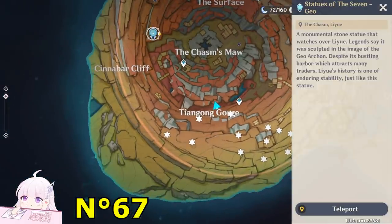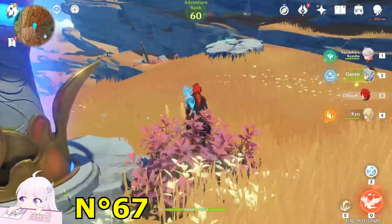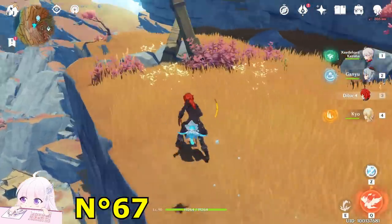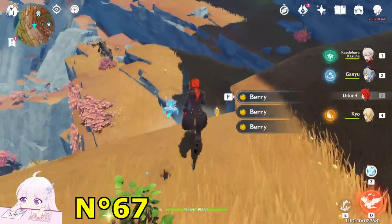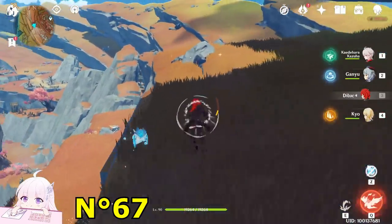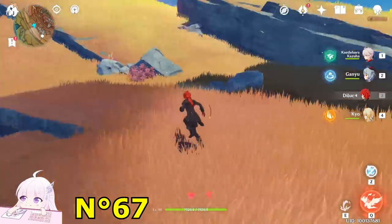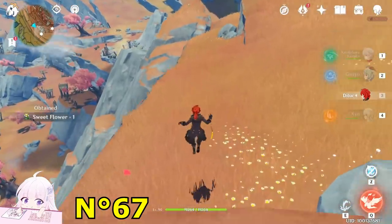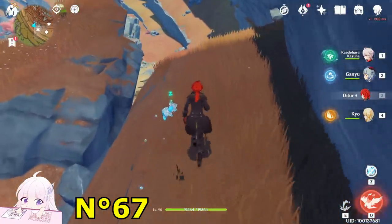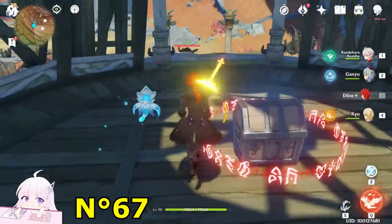After getting those two, you have to teleport back to this waypoint because it's the only way — I didn't find any jump boost platform. So just come here, watch toward the side direction, jump, run a bit, and you will see a Hilichurl house. Inside it there is an exquisite chest — let's kill those enemies.